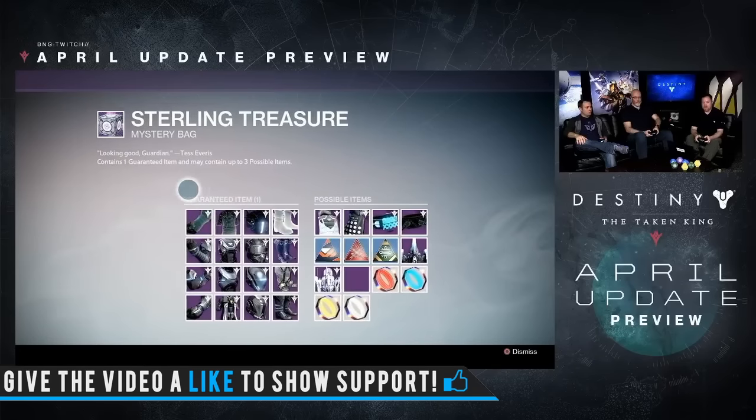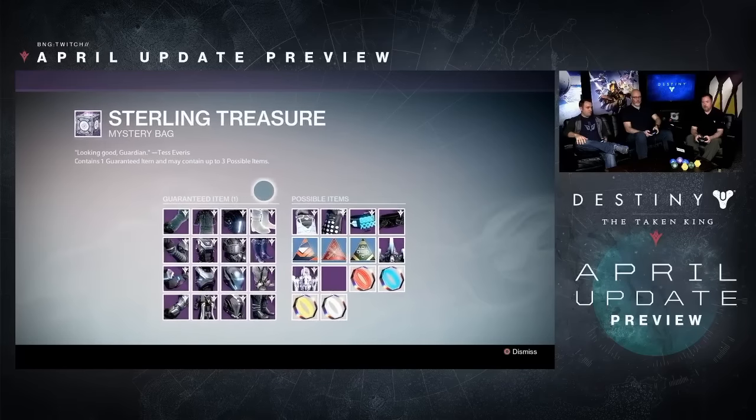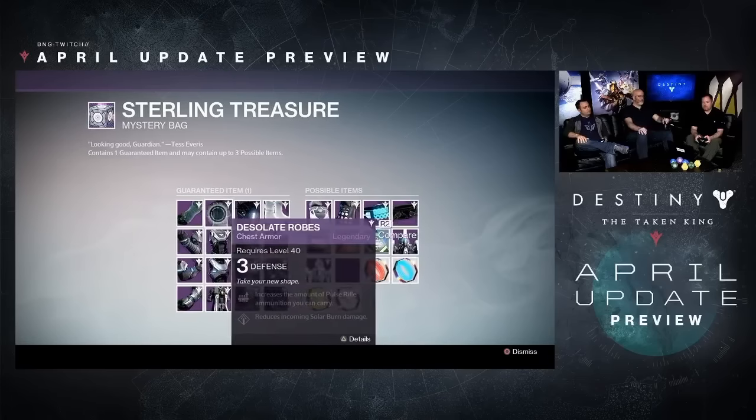Let's get the housekeeping out of the way. You get these three times a week — one when you log in on reset, one's going to be at your postmaster, one you get from the Prison of Elders, and one you get from just playing one game of the weekly crucible game mode.